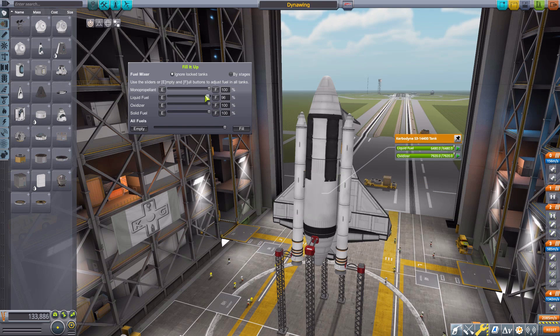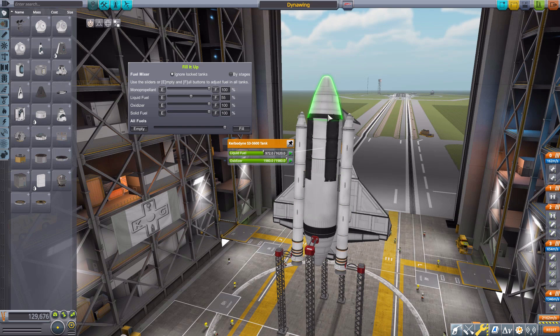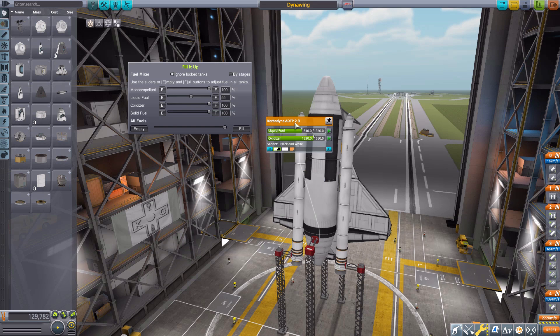How we edit them is pretty simple. We can either use the slider, hit the E button to empty it, the F button to fill it, or even type in a specific percentage into the text box — whatever you prefer. It is editing the entire ship, so you'll notice dropping the liquid fuel matches up across the liquid fuel in that tank, that tank, that tank, and so on.